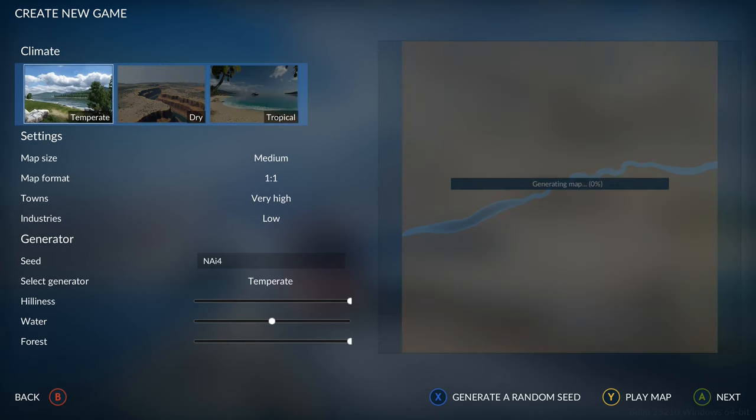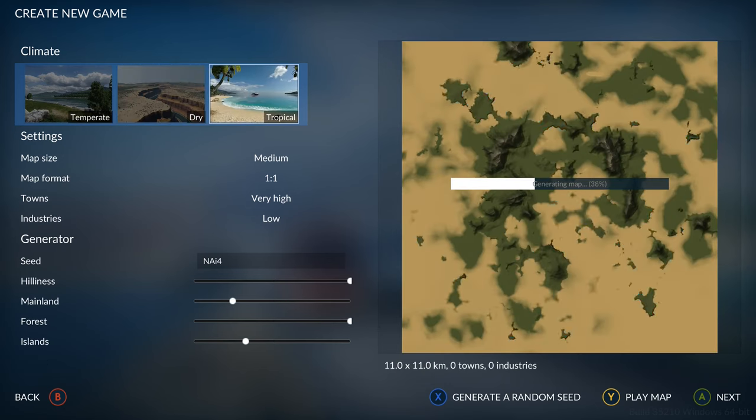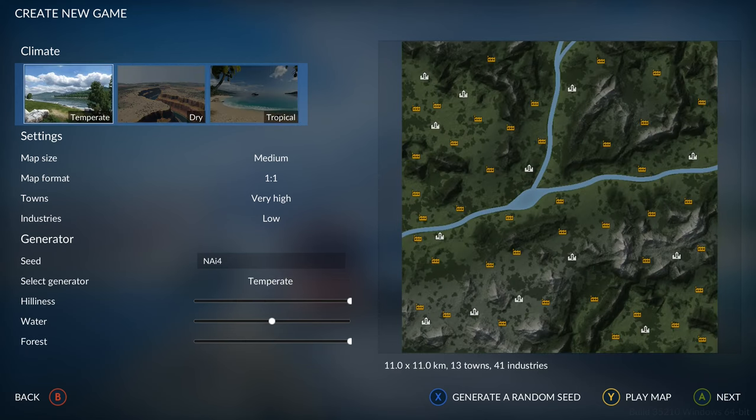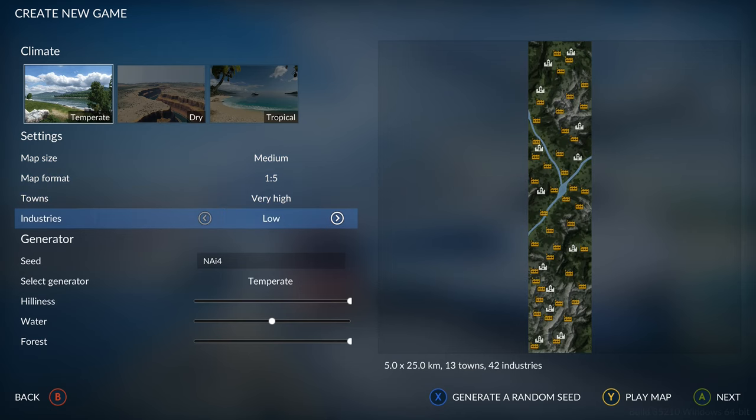By pressing this you can then choose three different types of maps: Temperate, dry, or tropical. My personal favourite is tropical because it adds an extra layer of challenge, but if you're a beginner I would recommend temperate. You can then go down and choose the size of the map and the map format, which is basically how long the map is, and you can choose how many towns and how many industries relative to the map size.